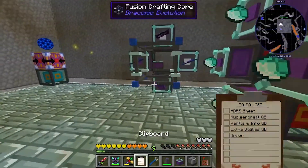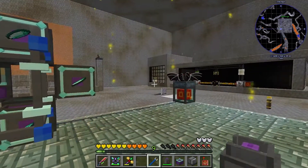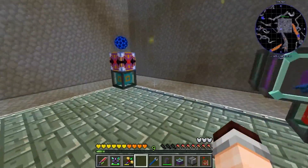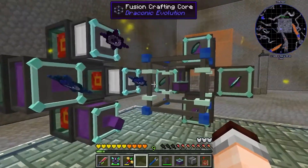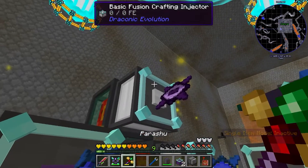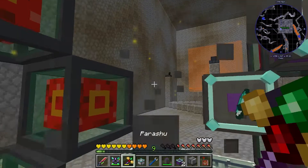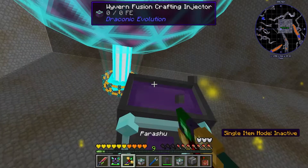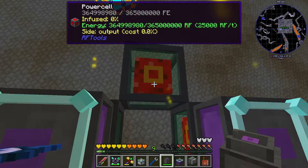Why is this blue one not outputting power? Which one? These power output things in this power gen thing. It's because you can only have two active at a time. It shows a third port - is that for something else? No, it's just registering as a port but you can only have two active at a time.